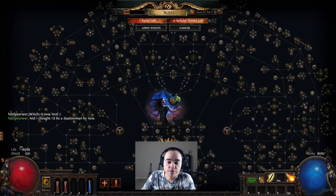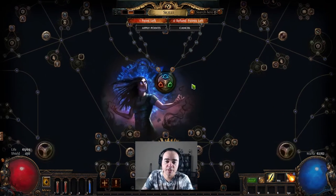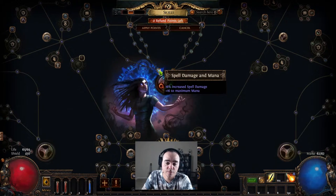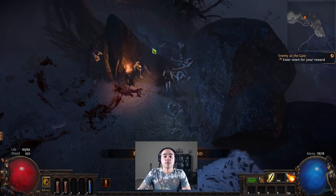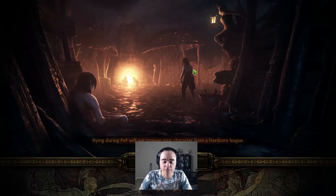Here's the passive skill tree — we'll get into this in another video. Basically, if you pick a spell-caster character, it's best to start on the intelligence side of the tree where you get intelligence nodes, spell damage nodes, and cast speed nodes to help you cast faster. Then walk over here and open the gate to Lion's Eye's Watch.